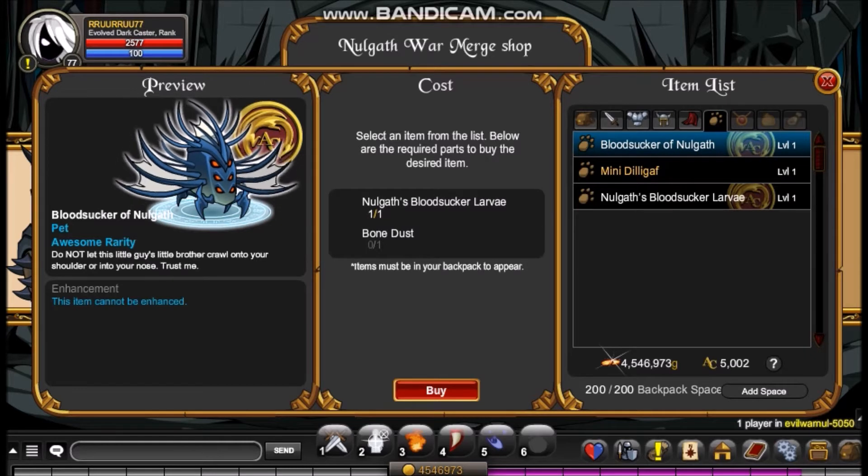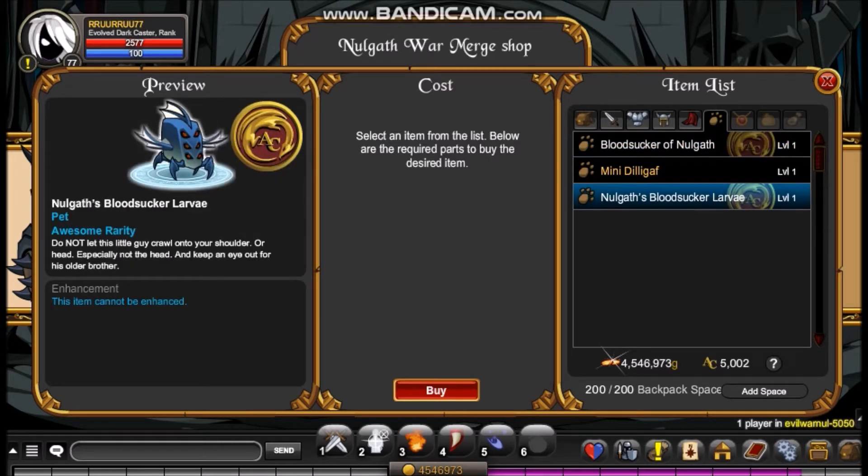So there's the Bloodsucker of Nullgaff, which is actually the evolved version of the other pet, which is the Nullgaff's Bloodsucker Larvae. You would just buy the Nullgaff's Bloodsucker Larvae - as you can see here, it's free and it's a C tag, non-member.